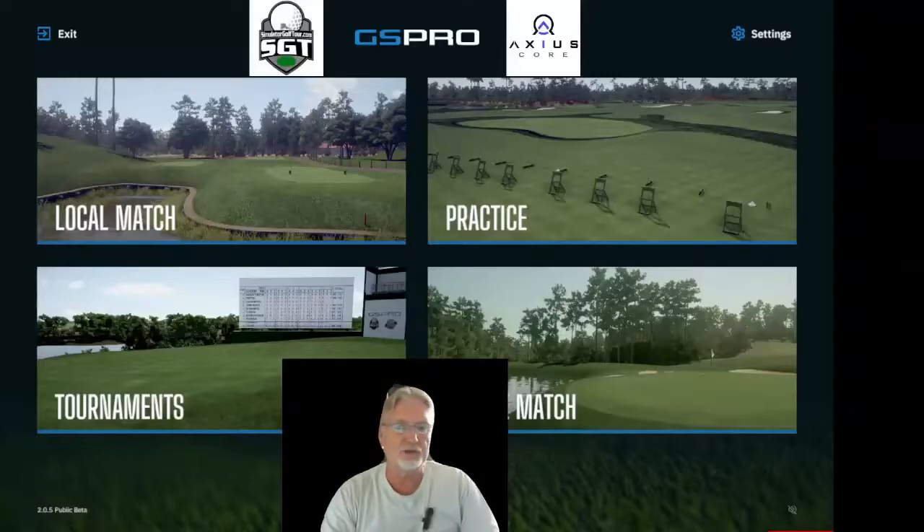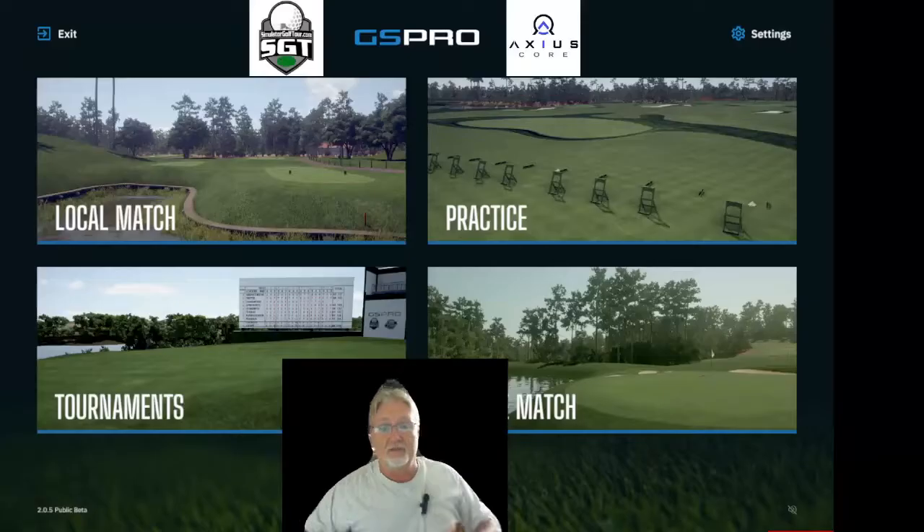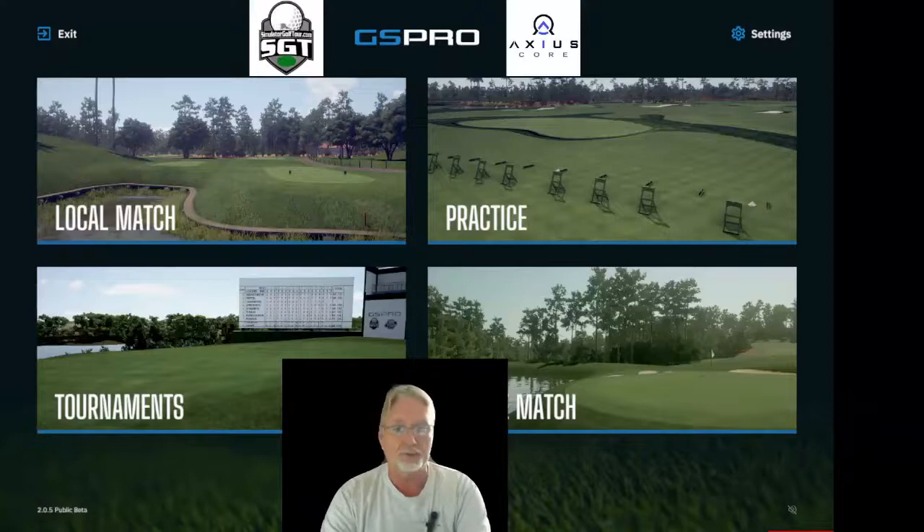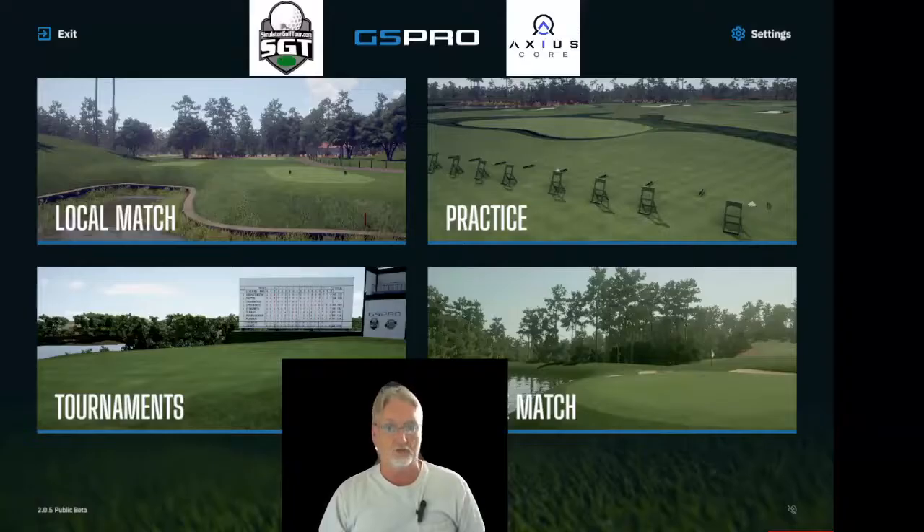Hey, welcome back to GS Pro version 2 tips. It's an exciting time as I get to bring you a new public beta featuring a new item released in the 2.0.5 public beta of GS Pro. I'm talking about a new feature called bag mapping. Bag mapping is going to allow you to customize what clubs are in your golf bag virtually and the distances that each of those clubs go.